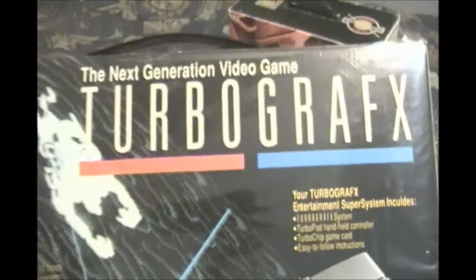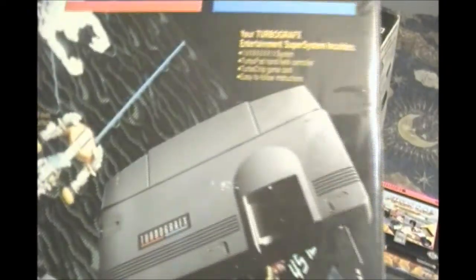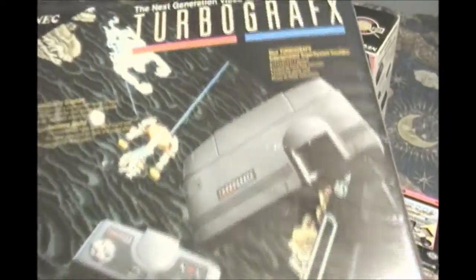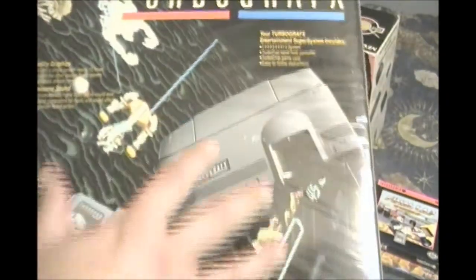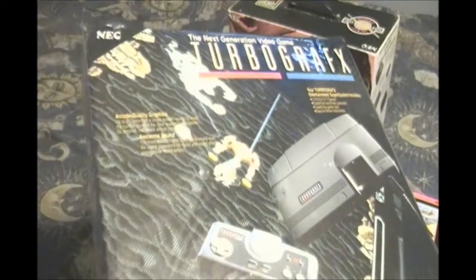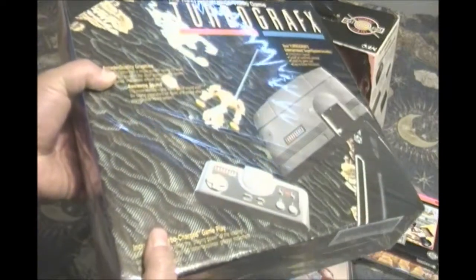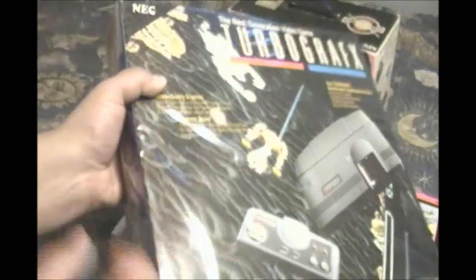I should also talk about the European TurboGrafx system. I'm not too sure exactly when it came out — I'm pretty sure it was 1990 — but if you look at the copyright info on this, you actually won't see any dates, which is very unheard of. Normally a game system tells you the year, serial numbers, and all that. The European TurboGrafx-16 doesn't have that. I looked in the booklets, on the system itself, the controller, the entire box — no copyright. I think the reason is it wasn't released in a lot of markets, so good luck buying it. I say get these systems while you can because they might be a very hot commodity in the future.